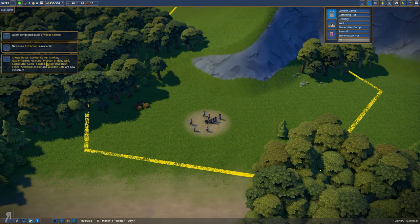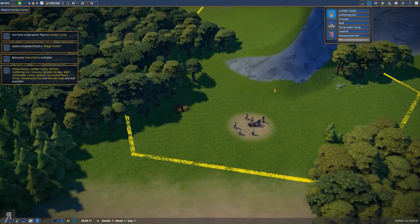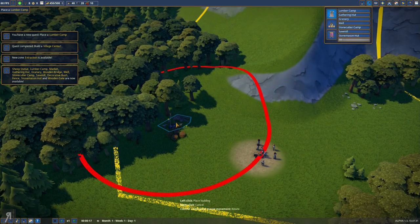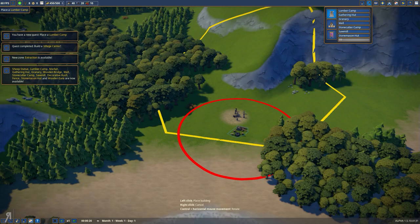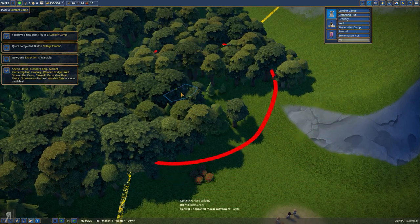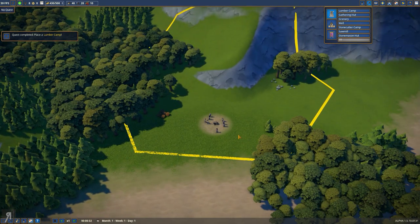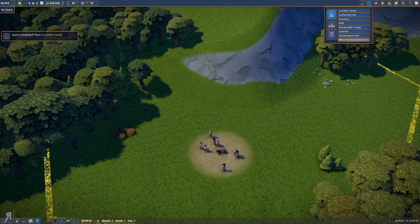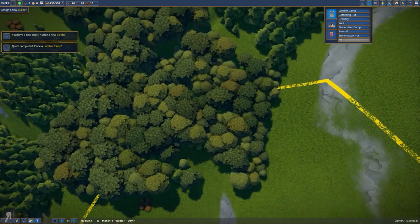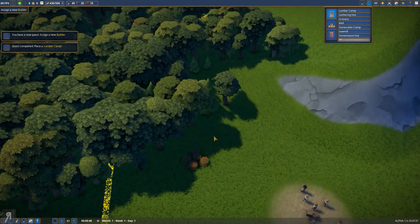Now we have all of these other things available. New zone extraction is available. Let's place a lumber camp — we're going to need one of those 100%. And where do we want the lumber camp to be? Because there's a huge amount of wood over in this direction. I think I'm actually going to place it around about here. And hopefully my friends are going to go over there and do that. But I may have placed it way too deep into the forest, and then they're going to get eaten by wolves. That would not be too good.